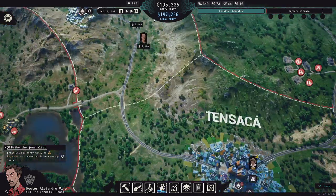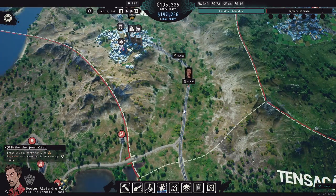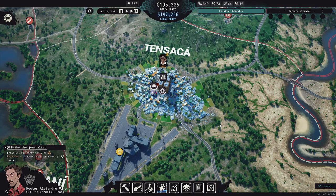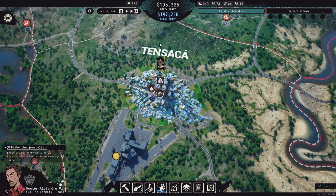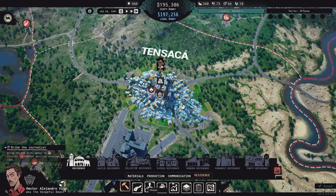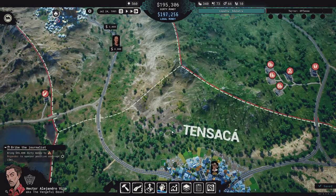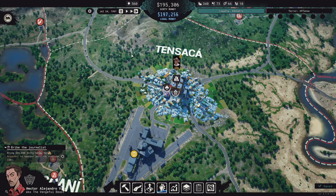That option unfortunately sucks because you end up wasting one of the building slots — which could be a laundering business — on basically just a warehouse that moves cash around. You can build residences out of town, but their range isn't big enough. I only have the lowest level one, and even the highest level ones only cover the casino — they can't reach the other buildings since those have to be highlighted for the residence to move cash there.